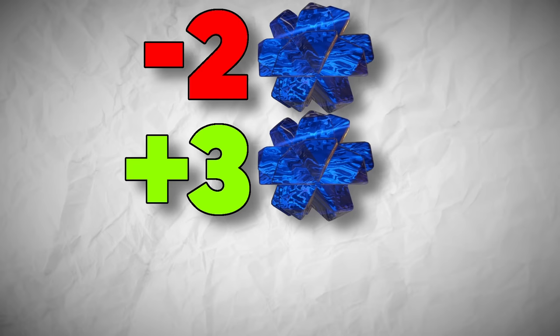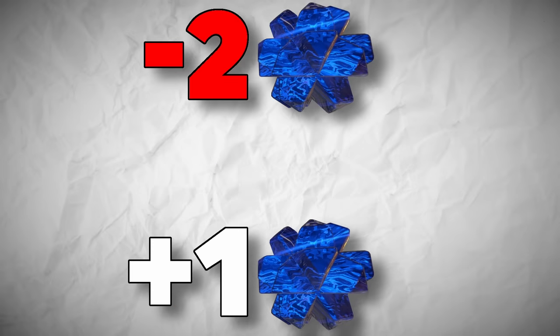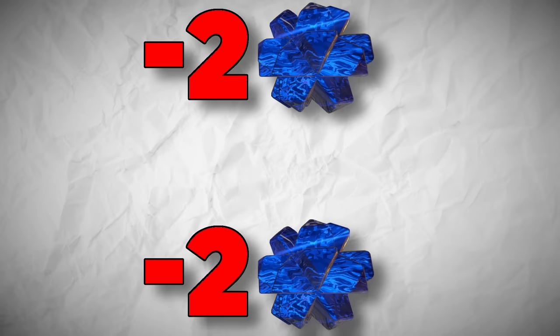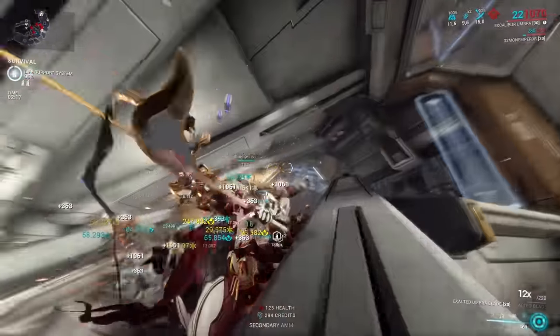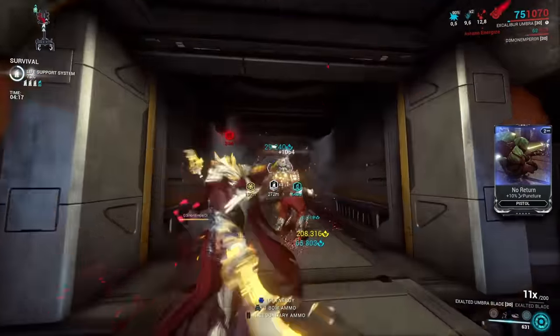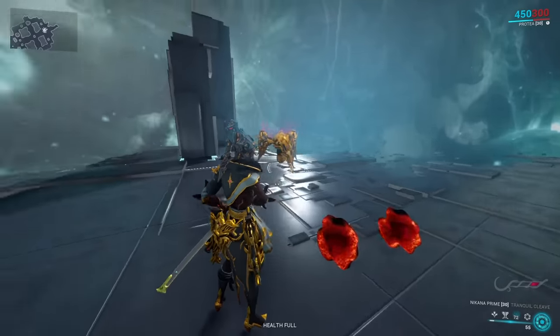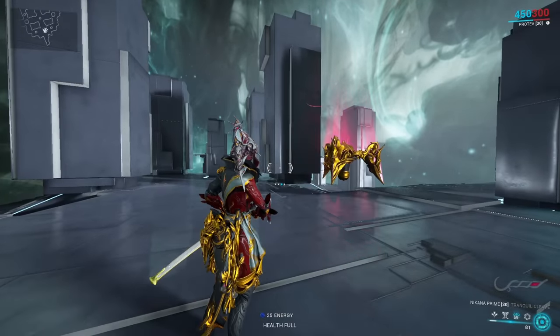To make an example: if your Exalted Blade on Excalibur were to drain 2 energy per second, and you had an effect recharging 3 energy per second, you'd naturally assume that leads to regenerating the difference of 1 energy per second. But no — in reality, the channeled ability will completely stop the regeneration, and you will still lose the 2 energy per second. So the key take-home message is, if your setup is relying mainly on channeled abilities, then the only way to refill your energy without switching them off would be a flat energy refill, not an energy refill over time.